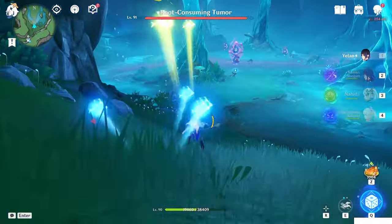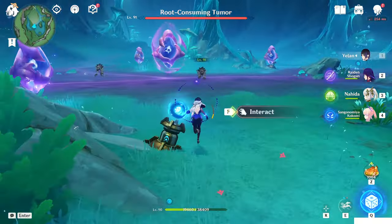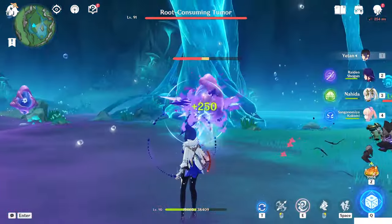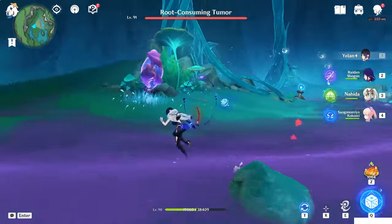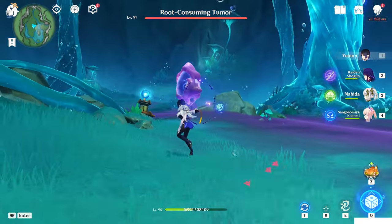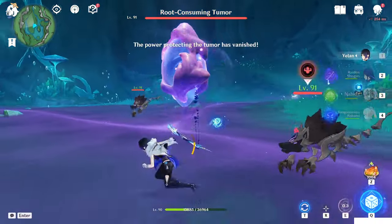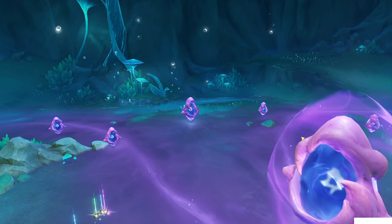Honestly, you can ignore the normal minions and just focus on the thing in the middle. Take the power from the jellyfish here in the arena and use it on the enemies. Now you can damage the center one because the shield is gone — you will see a lot more enemies coming now.